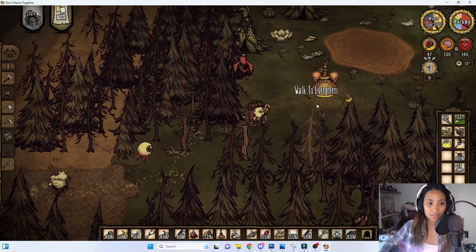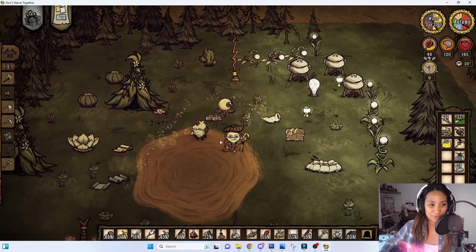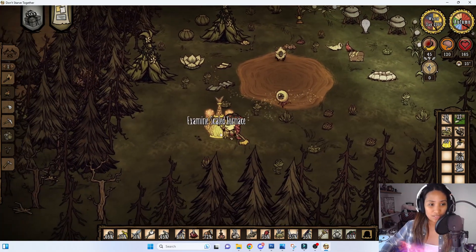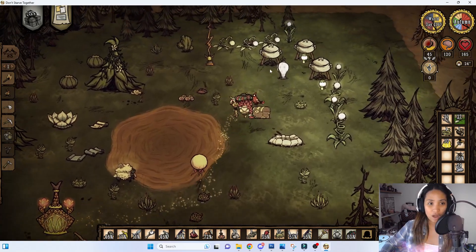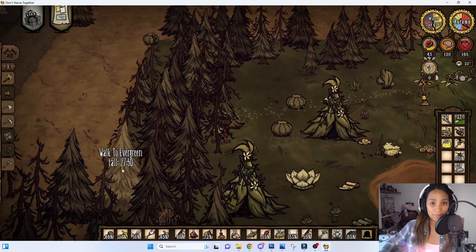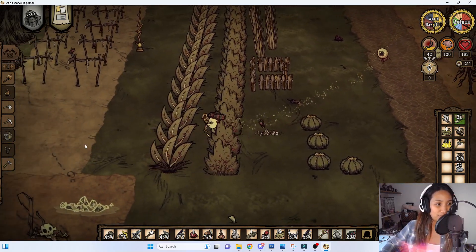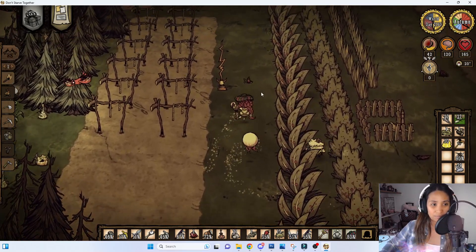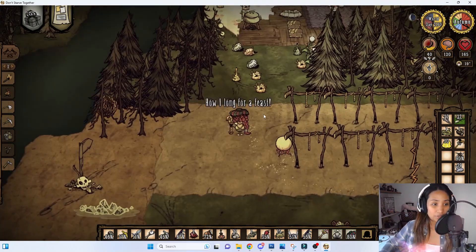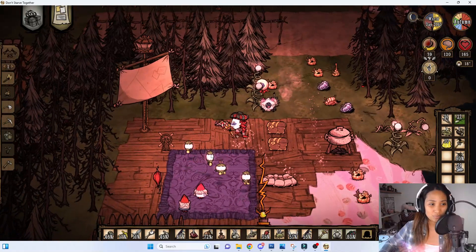On the other side of our base in the desert, we have a campsite area with fishing rods, tents, a furnace, and crock pots to just hang out and fish during the summer. We also have a second base area with all the essentials like a drying rack if we want to stay longer. This is our beach area — this is where we chill.